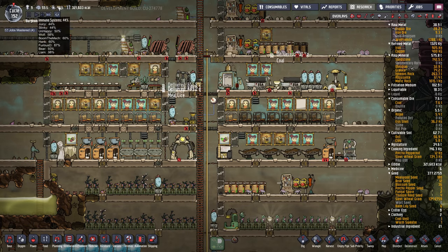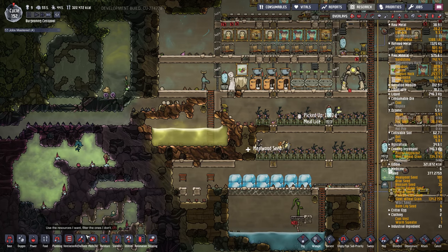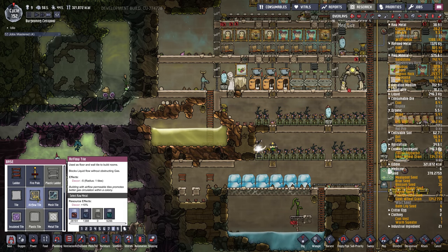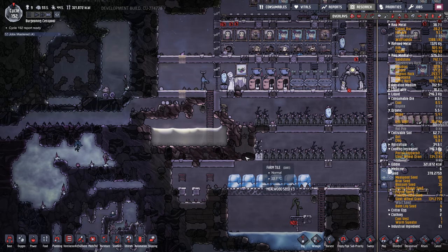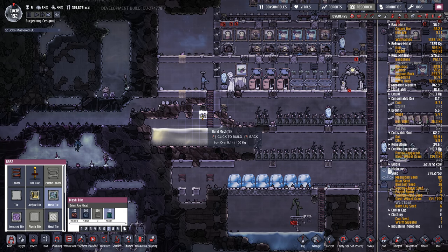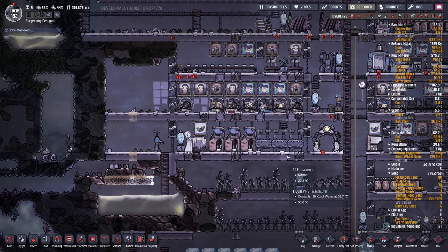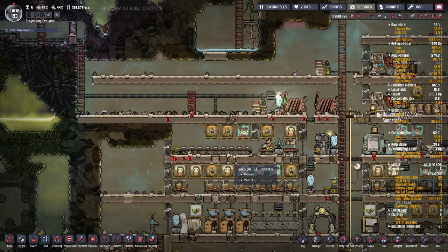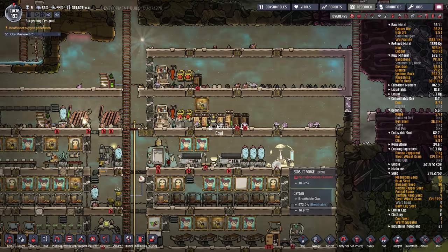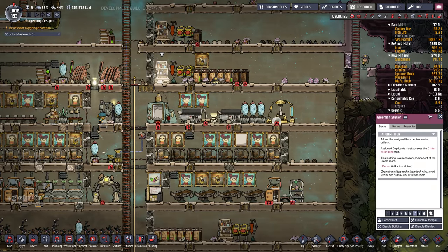So the big plan for this episode was to get stress down and maybe tie into that natural gas, and also fix this issue. Start filtering that. We've got to put that deodorizer back in and should probably put some airflow tiles in right here and here, and some mesh tiles along here just so they can dig this out. Hey, someone leveled up in their sleep — kind of funny. Get rid of this ladder. Maybe this will be the cleanup episode.